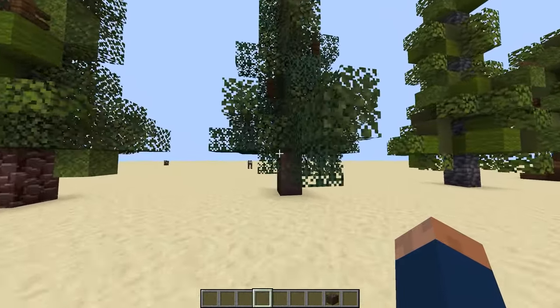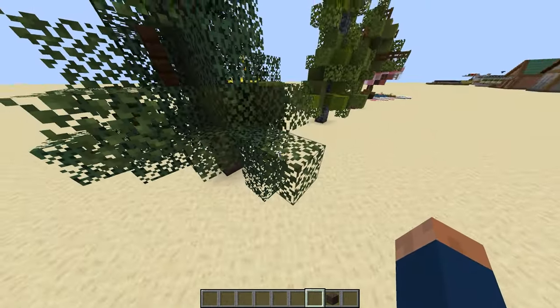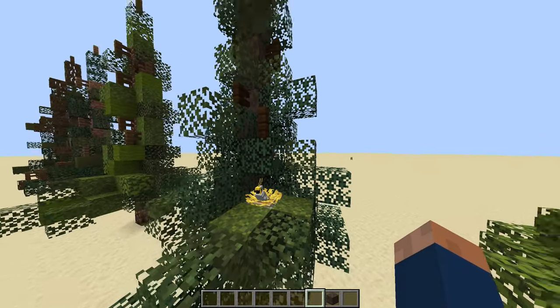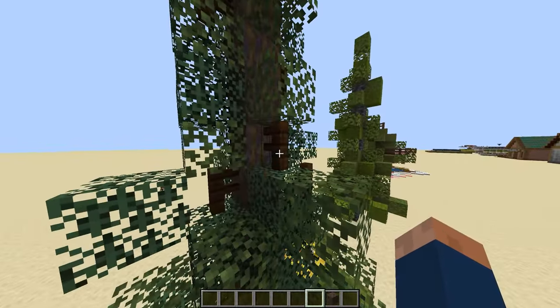The next tree here uses muddy mangrove roots, spruce, and birch leaves. It's a pine tree, and it also has a bird's nest in it. And it also uses darker fences.